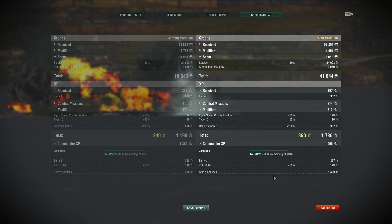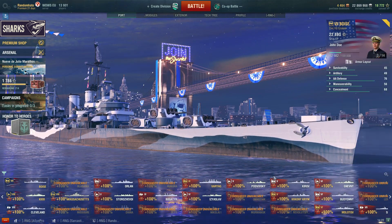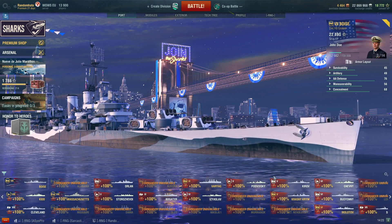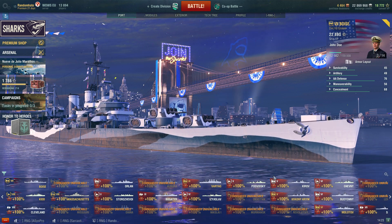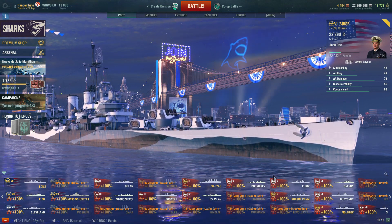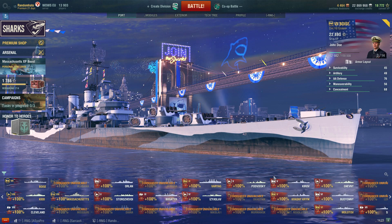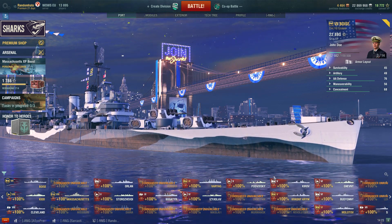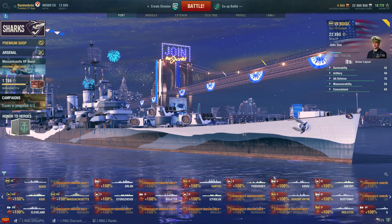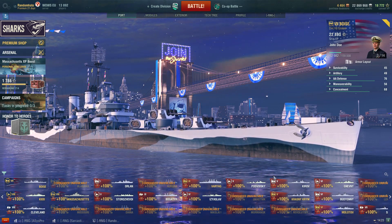So that is the Boise — it's also the Julio Iglesias, or whatever its name is. Basically exactly the same ship, other than the Julio, I think, gets a smoke, similar to the Perth — instead of Defensive AA, it gets a smoke. I would recommend the Boise; it's a fun ship. I don't think it's one of those ships you're going to absolutely wreck face in, unless there are quite a lot of destroyers or other light cruisers. But it's a fun light cruiser — I would recommend it. And if you pick one up and then get the other one for free, that's definitely the way to do it.